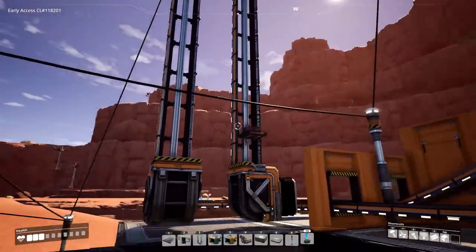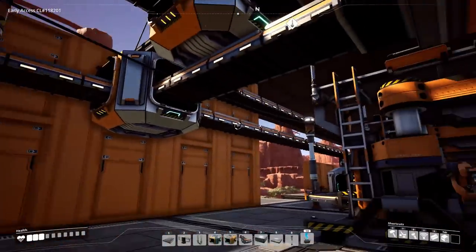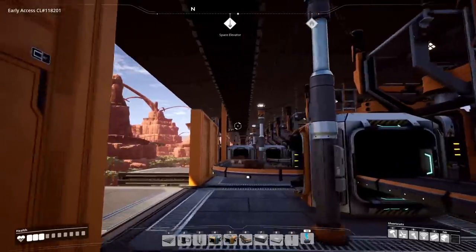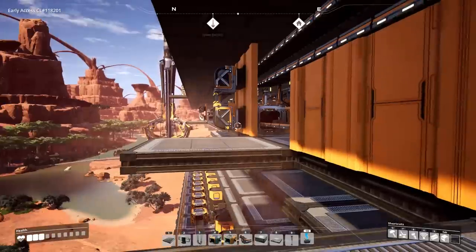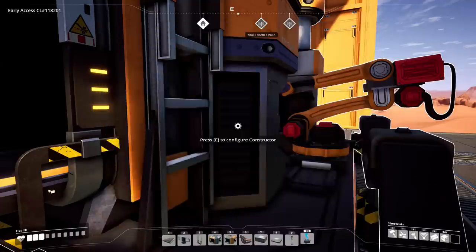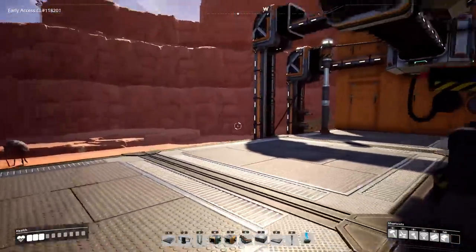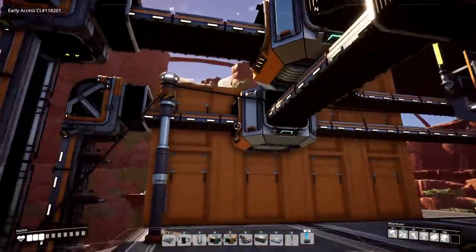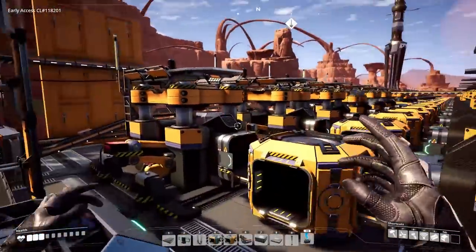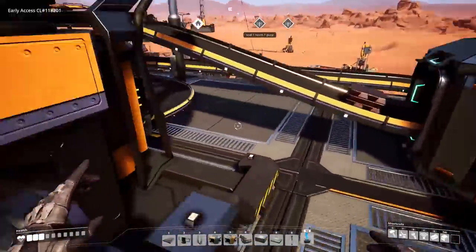The smelted ingots go down the line, merge, go around the corner, and hit a Tier 3 conveyor lift. The lift comes out here, gets split in half — half stays on this floor for copper sheets in these machines. That line goes down and hits another conveyor lift, goes down a level, gets split multiple times to hit all the machines making copper sheets, which we need for pipes and that kind of stuff.